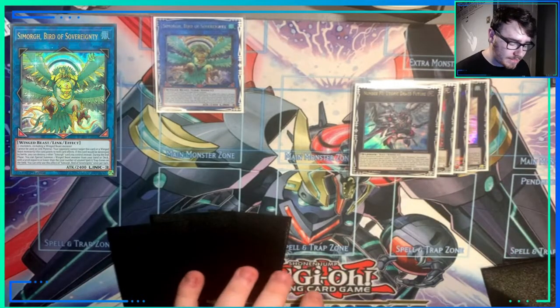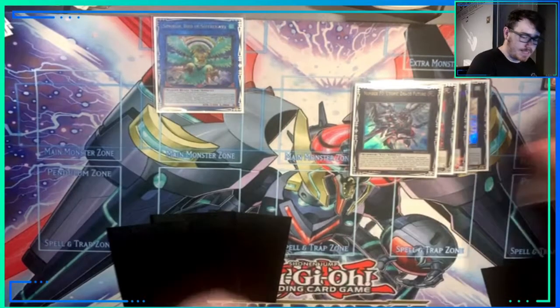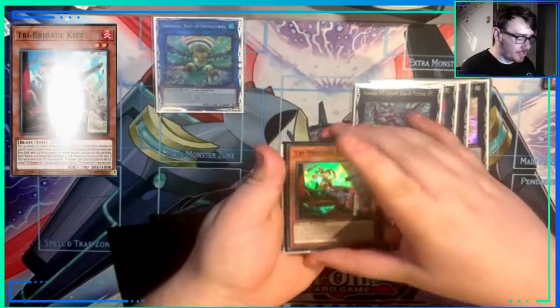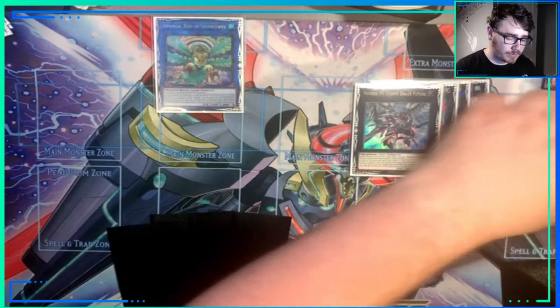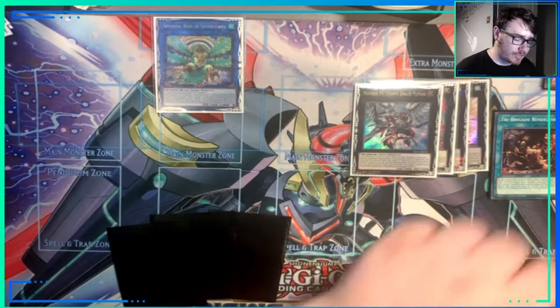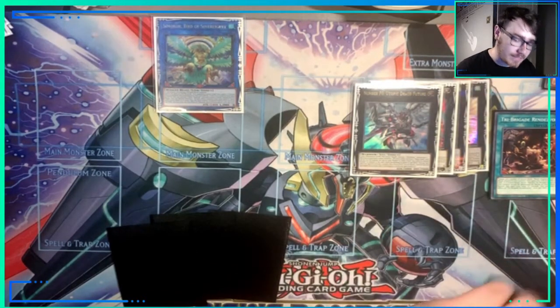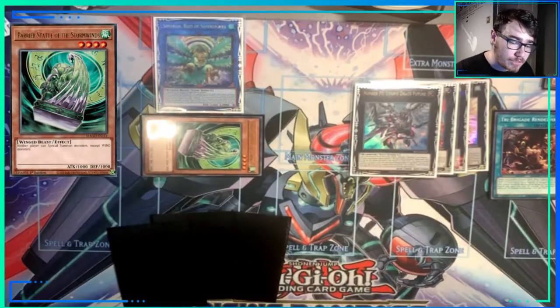Seamorg, Bird of Sovereignty is going to do a couple of things. First, Kip's going to Foolish Burial a Tri-Brigade card to the graveyard, which is going to be our Rendezvous. That's our Rendezvous, and it's going to protect our next card, which is going to be summoned in the End Phase — our Barrier Statue of the Stormwinds.